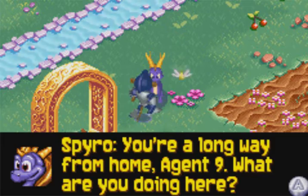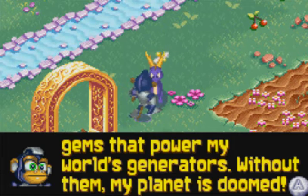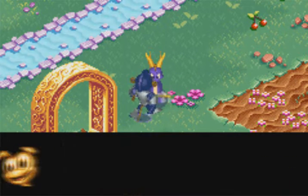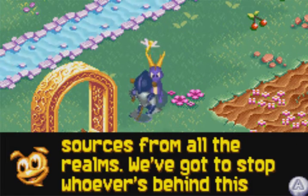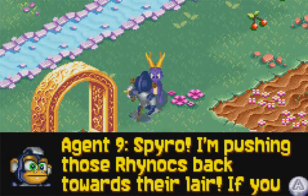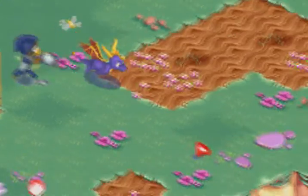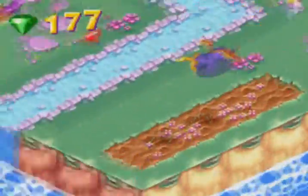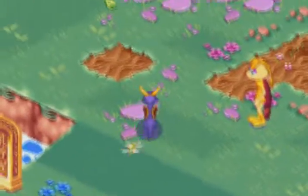You're a long way from home, Agent 9! What are you doing here? It's terrible — the Rhinox stole all the gems that power my world's generators! Without them, my planet is doomed! It sounds like the Rhinox are stealing power sources from all the realms! We gotta stop whoever is behind this before it's too late! Spyro, I'm pushing those Rhinox back towards their lair — if you help me power up this gate, I'll give them a fight they'll never forget! Whatever you say, Diddy Kong!